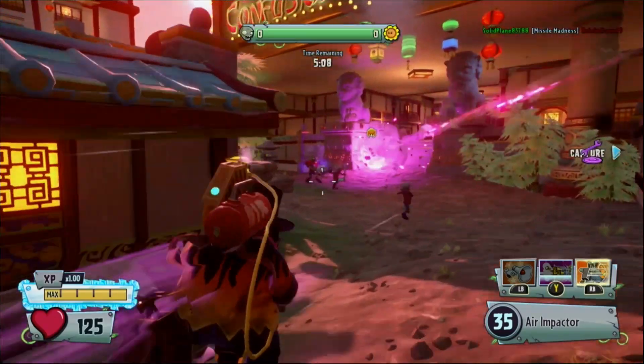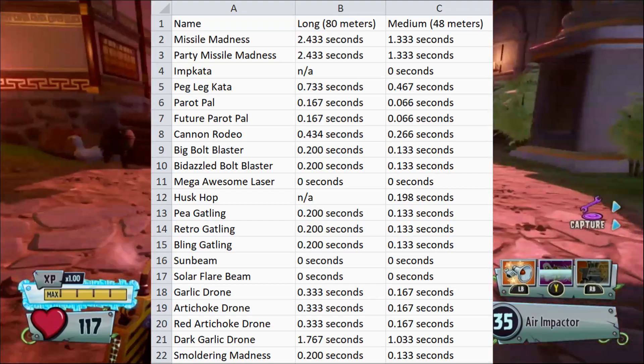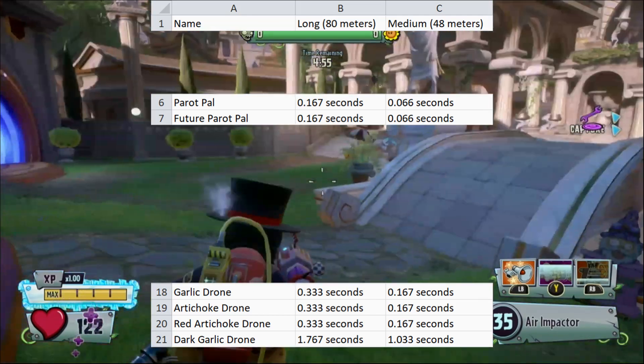Travel Time is an arbitrary stat used for time to kill, but it also gives a general understanding of projectile speed. We'll leave the chart on screen for you to look over, but it's important to note that pirate drones actually have a faster projectile speed than cactus drones, so they'd likely be better at mid-air fights.